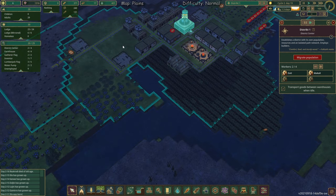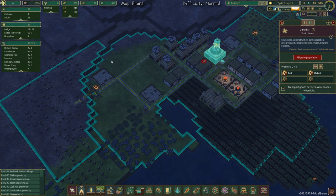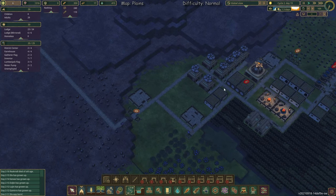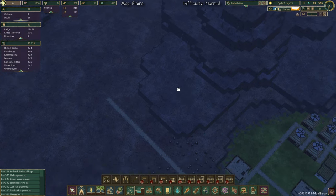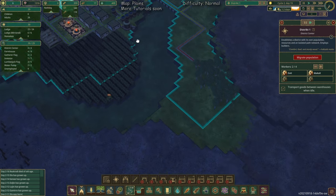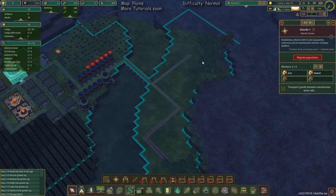How do we extend the district? As you have seen on this side, if we extend the path — select path and look again — you see it extended the range of it. So we do the same here. One goes here and one goes there as usual. Now we have access to these trees.